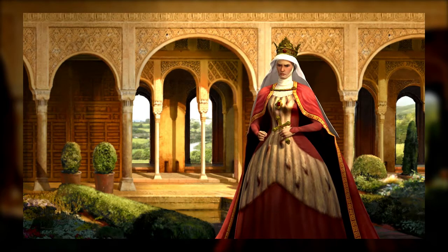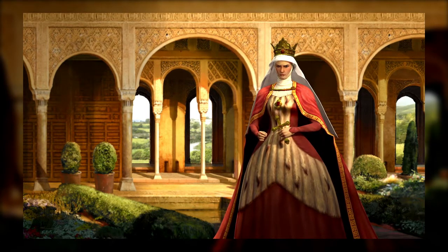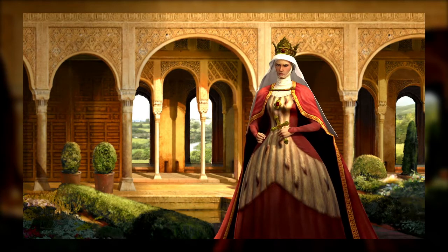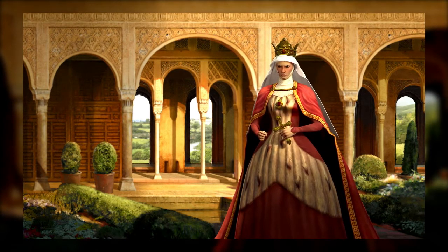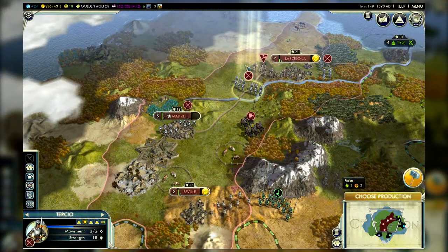A good effective playstyle with Spain is to explore the world as soon and as broadly as possible, looking for new lands to settle in the remote corners and finding as many natural wonders as you can. You want to send ships and scouts out over the horizon as quickly as possible. Here we've got a game underway and we can show you some of the power of the Spanish Empire.